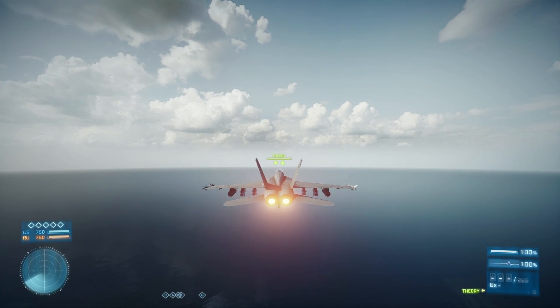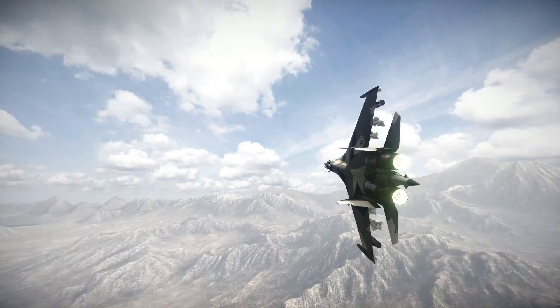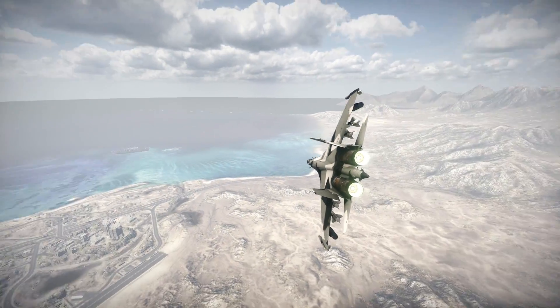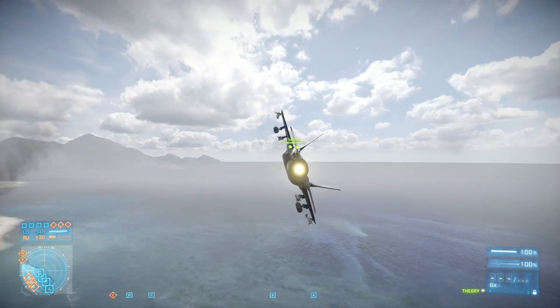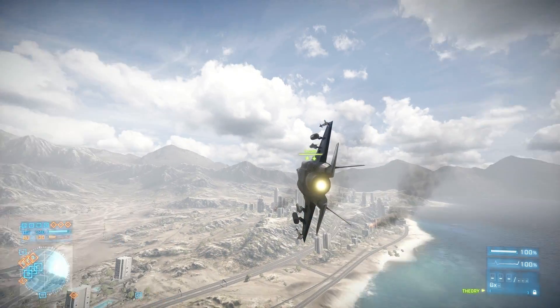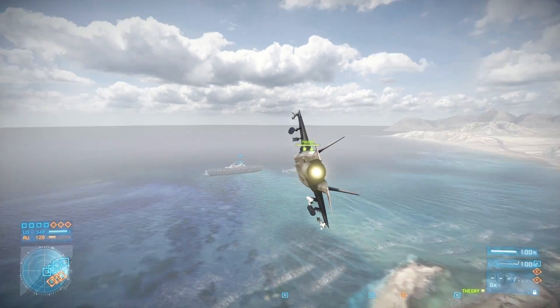So let's start with a simple turn. All you have to do is roll the plane 90 degrees and pull up to begin turning. What you don't want to do is turn by pitching down. Aircraft weren't designed to efficiently do this. You'll turn much slower, you'll be uncoordinated, and you just make yourself an easier target to shoot down.